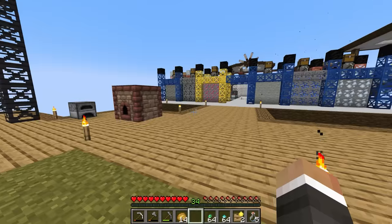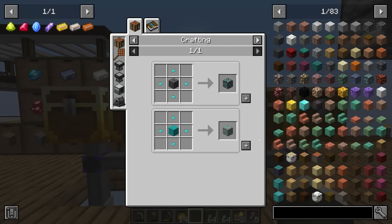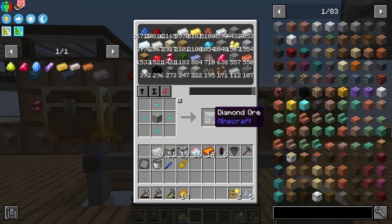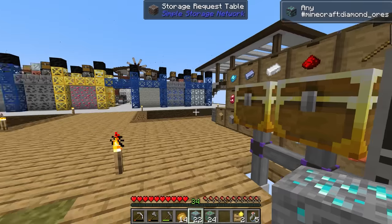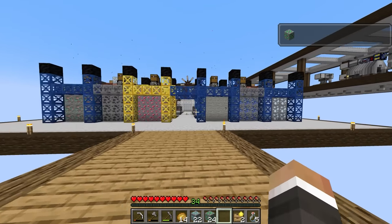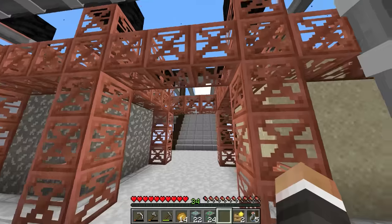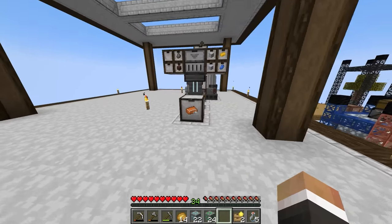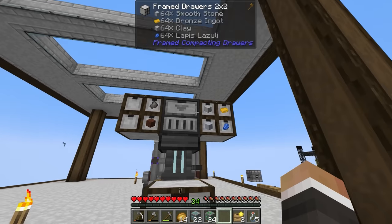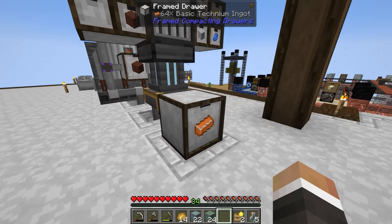We now have access to diamond and emerald fragments, and much like with all the fragments we've unlocked previously, we should be able to craft those into diamond and emerald ore. My plan for today's stream is to try and automate the production of advanced and elite technium. Over here we already have production of basic technium, and now that we've automated smooth stone production this is basically fully backed up.